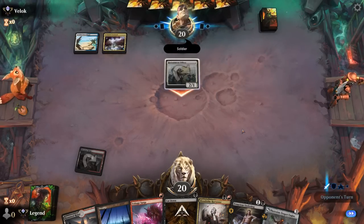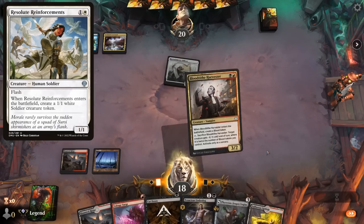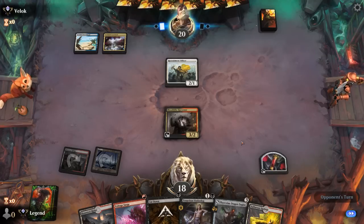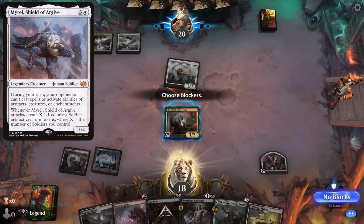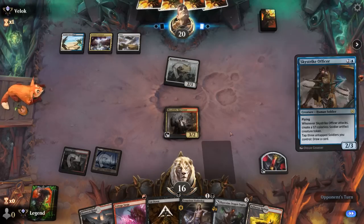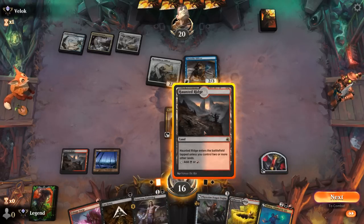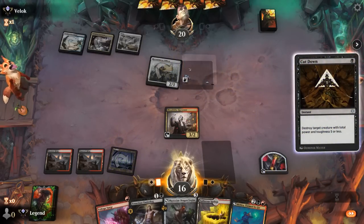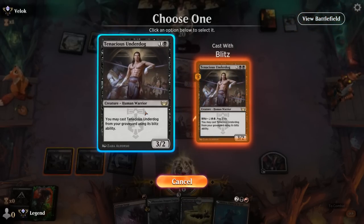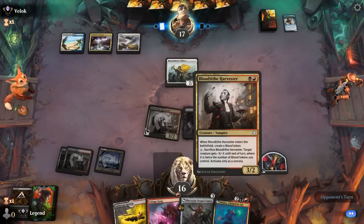Opponent is on Blue-White Soldiers and might be making 1/1s end of turn, so playing Harvester seems decent — we'll hang onto removal for the scary 3-drops. Opponent had nothing, so their hand has expensive cards in it. We might have to keep Voltage Surge to deal with the 4 mana legend. Dragon Engine can block the Officer profitably, we can Cut Down Skystrike Officer, and we've got Mishra plus Dragon Engine setting up. We play Underdog to maybe trade for Officer, but prefer keeping Harvester as an answer.